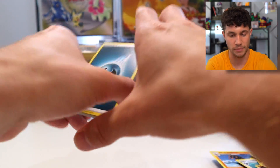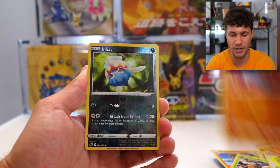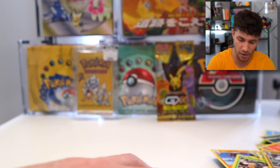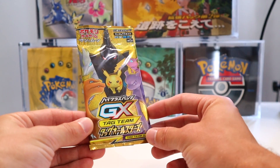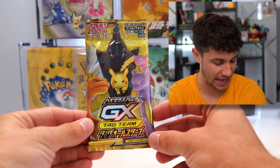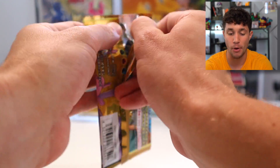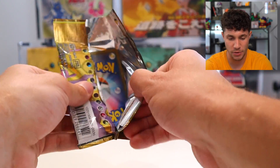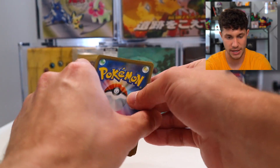We really just cleared the trash can. I was going to go with Etsy and buy a cool little fiery box but couldn't get it here in time. Well, it looks like it's time for one of the heavy hitters of the day: the Japanese Tag Team GX pack. These are expensive and hard to find — I actually bought this at Pokémon Worlds too, which was a really cool grab.